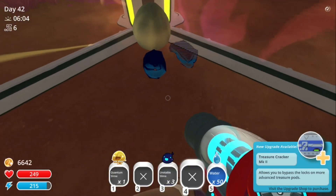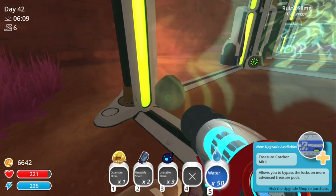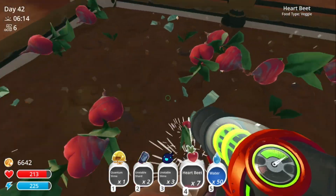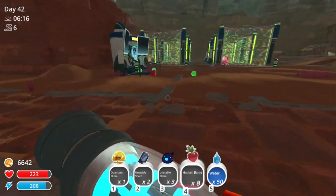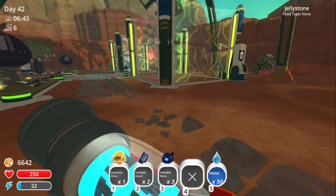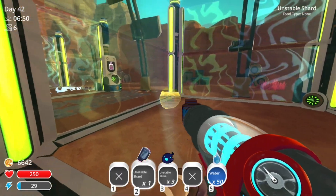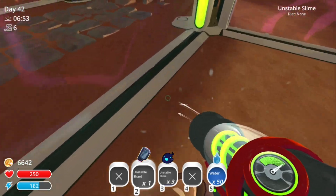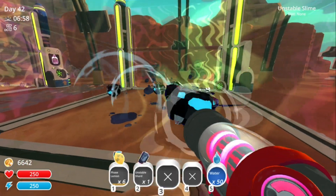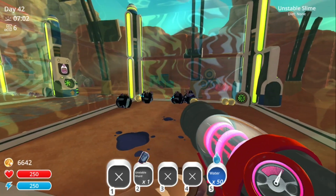The ruined slime actually drops unstable shards too — they can drop it. That makes me super happy because if we went to the novice drill we probably wouldn't have gotten one. But anyways, if we come over here we can put in a quantum slime and then feed it an unstable shard, and as you can see it turns into an unstable slime. Now what you can do with the unstable slimes is you can actually feed them because they drop plorts — so we're just going to give them phase lemons.